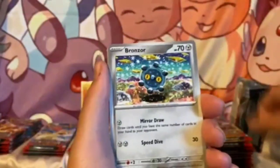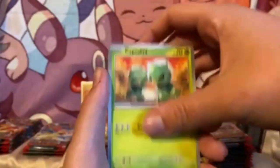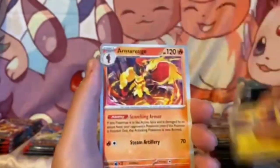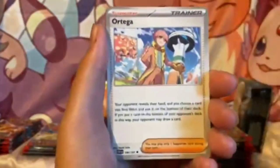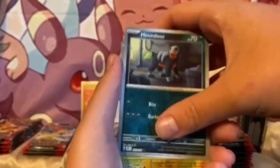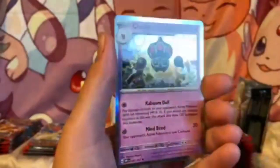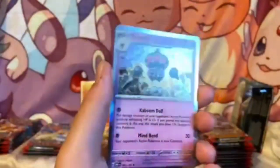Ooh, a Gloom, a Bronzor, Snubble, Capsicum, Draconeer, Armor Rouge, Ortegan, Houndour, Chiamu, reverse holo or a holo Clado.